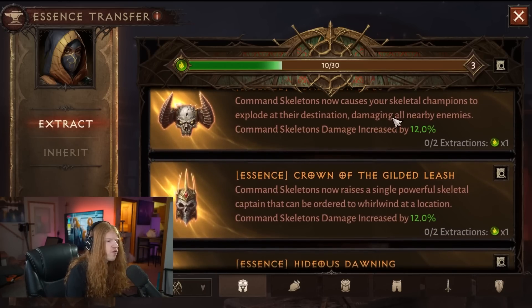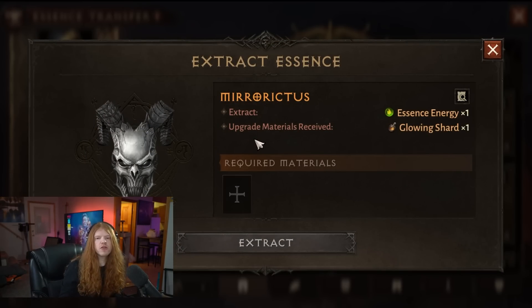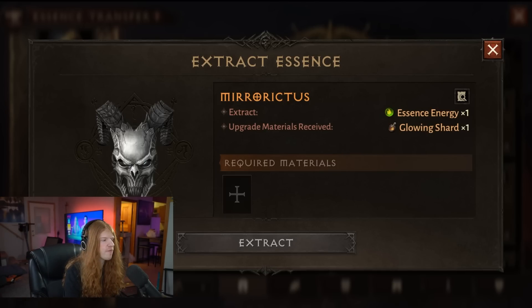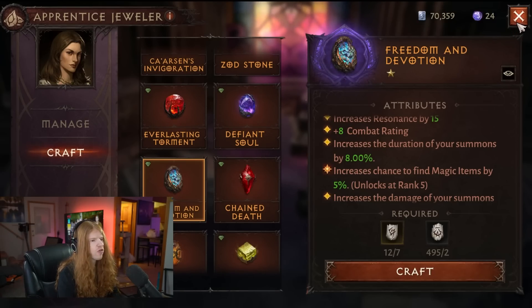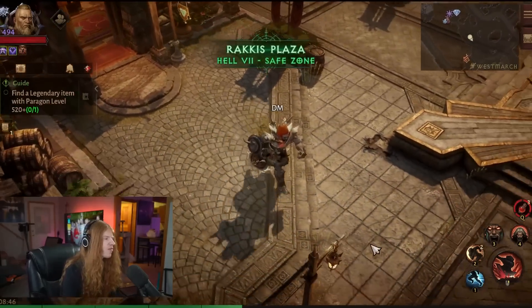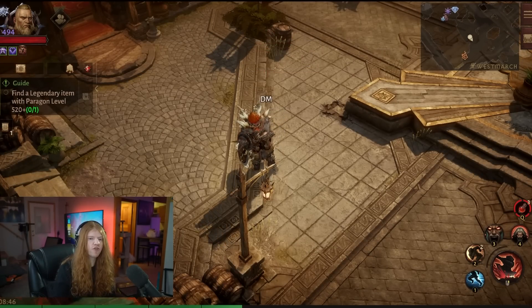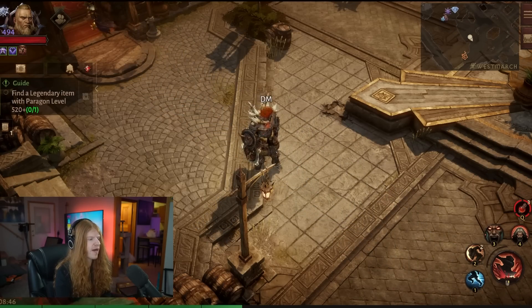One thing I've often seen confused with this stat is people using a summon-type build wondering whether their summons count as a beneficial effect — they don't. Those are actually summons, so you'd have to use a different type of build entirely. Freedom and Devotion increases the duration of your summons by 8%. For instance, if you're a Crusader dropping a banner and thinking it's a beneficial effect — well, technically it has a health bar, so it's actually a summon, much like an Echoing Shade would be a summon. Just keep that in mind.